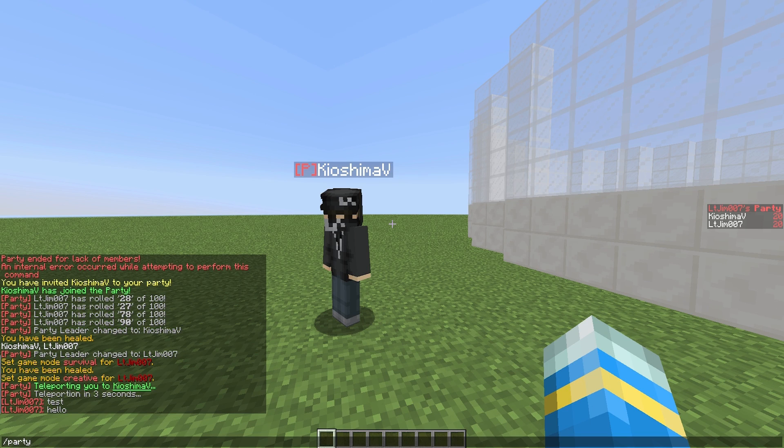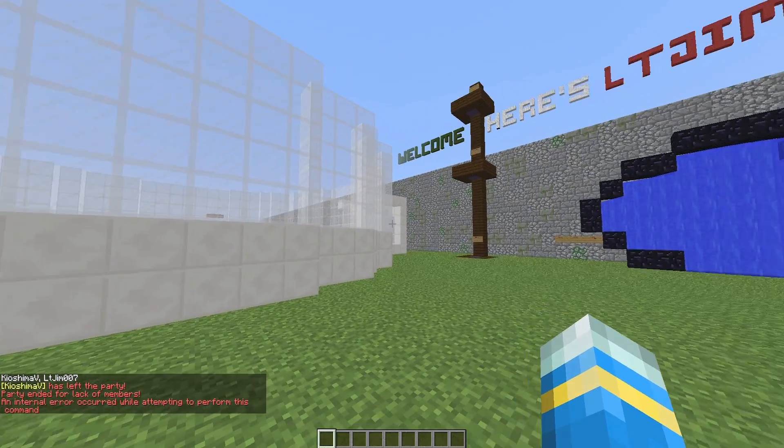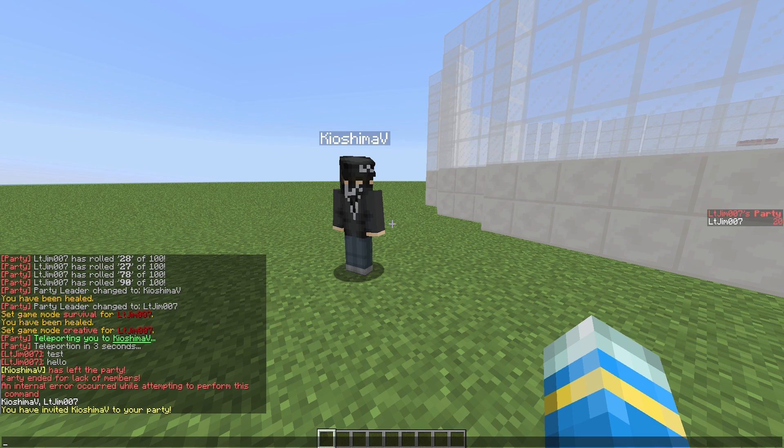If you do party kick and then someone's username, that obviously gets rid of them from the party, and the party will be disbanded if it's only you. You can then recreate the party by doing party invite and someone's username and they have a certain amount of seconds to accept.